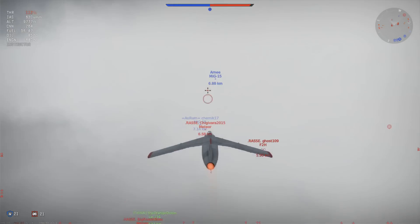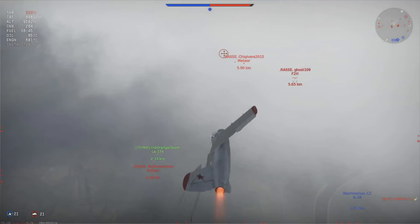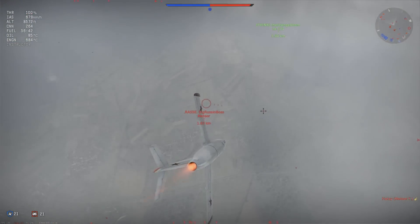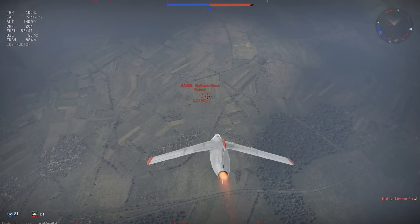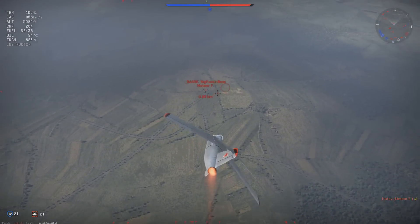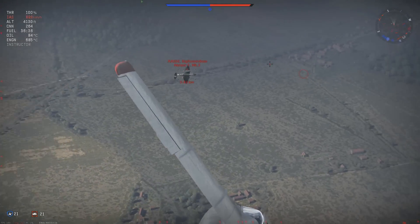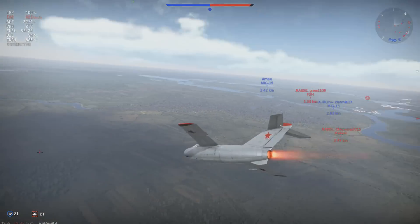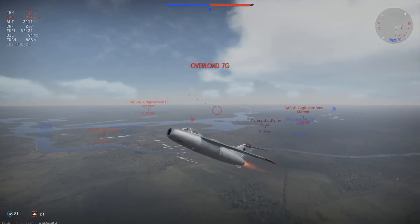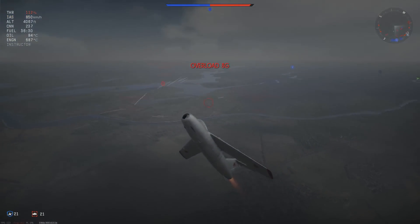But we have three fighters ahead of us. Orange has dove down to engage the first — he's taken a stab at a Meteor that looks like it banked out of his way and managed to avoid his guns. So I'll take a dive on it as well. As he goes back into the vertical to regain energy to re-engage, I make my pass through. Unfortunately, I don't give quite enough lead, so I miss the shot.